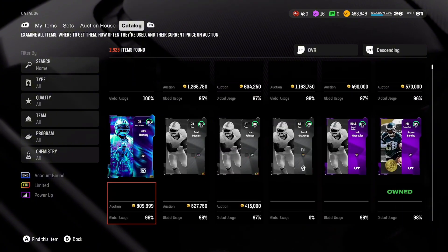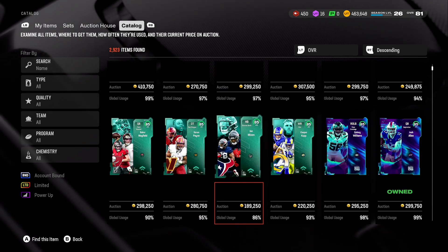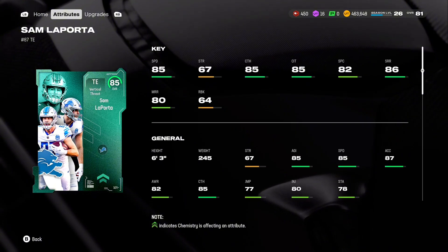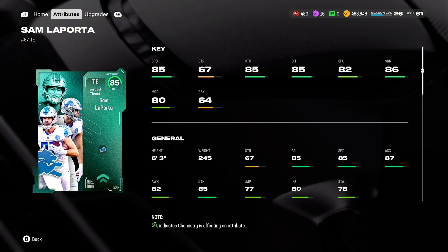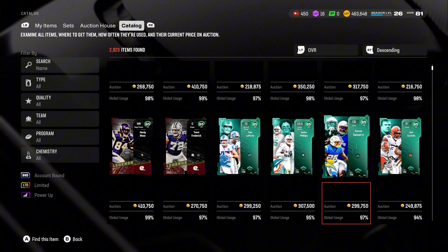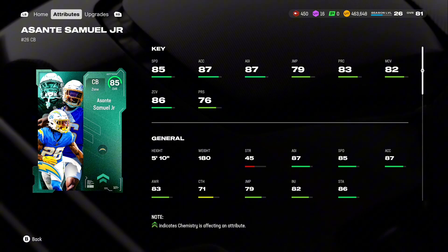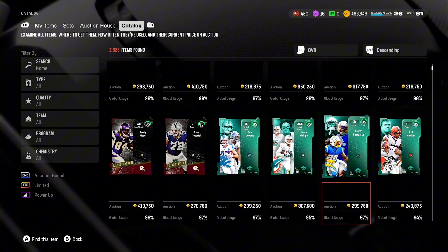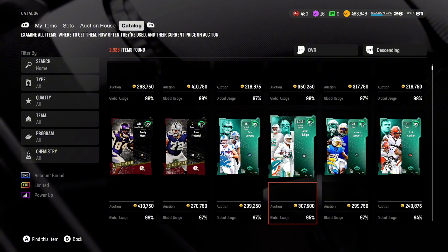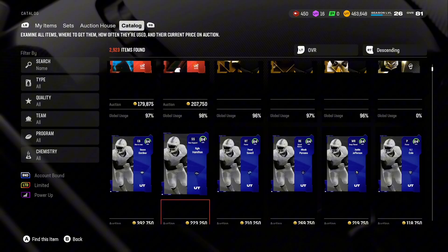They're probably making sure there are no glitches — none of the cards are in the catalog either. Something we haven't gotten over is the team builder promo. There are some really good cards: Sam LaPorta with 85 speed and 85 catching is an insane card. Asante Samuel Jr. has 85 speed, 87 acceleration, 87 agility — great coverage stats. You also have Baker Mayfield, Joe Mixon at 189k, Daron Payne, Jalen Phillips, Jack Conklin, and Cooper Kupp.